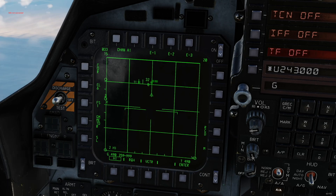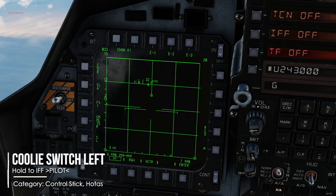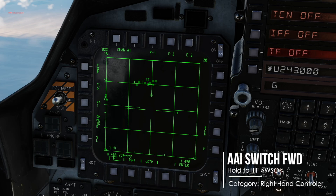First, conduct an IFF interrogation by pressing Cooley switch left long as a pilot, or AAI switch forward on the right-hand controller as the WISO. If you missed it last time, dots are friends, so don't shoot the dots.